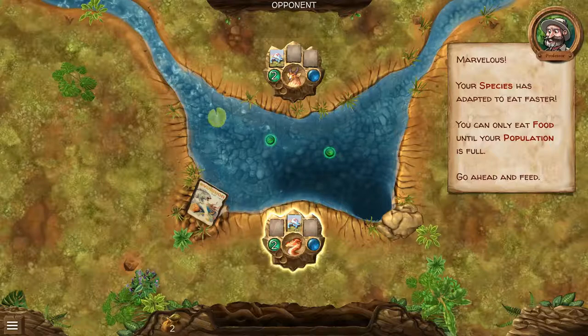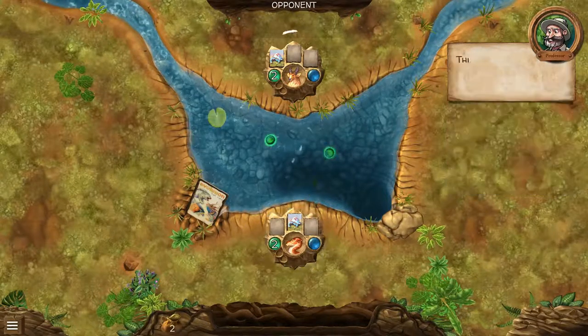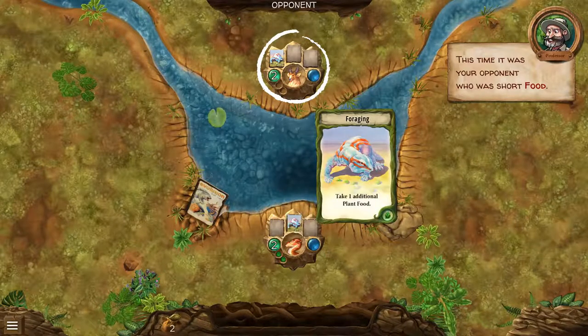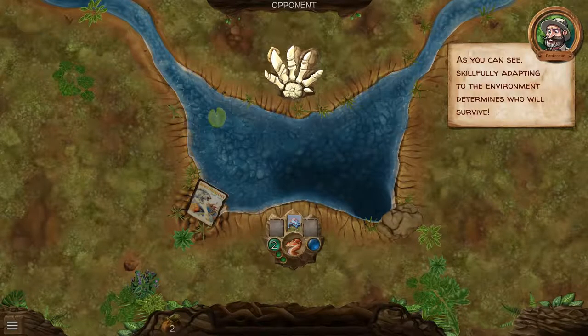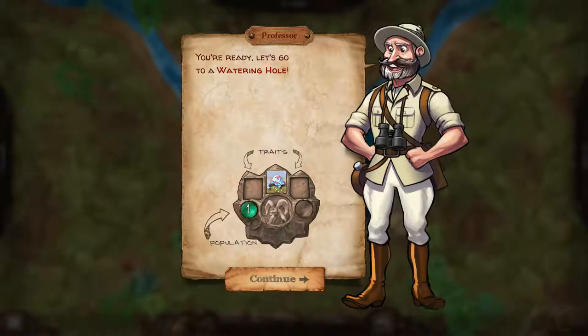Your species has adapted to eat faster — you can only eat food until your population is full. Go ahead and feed, get some nom-noms. Look at that animation, that was awesome! This time it was your opponent that took something. Skillfully adapting to the environment determines who will survive. Huzzah — because I survived!